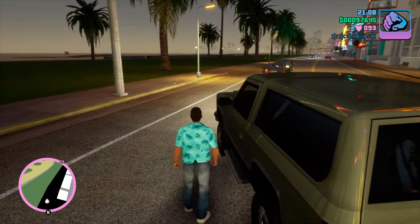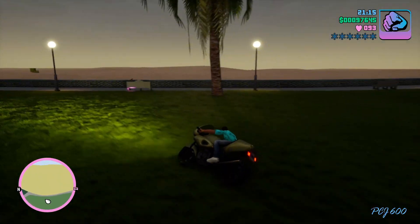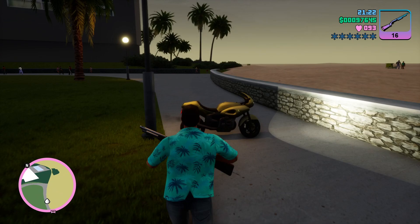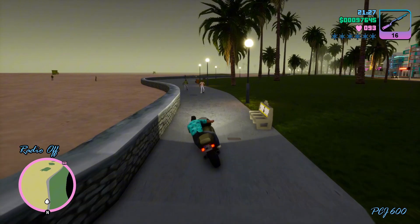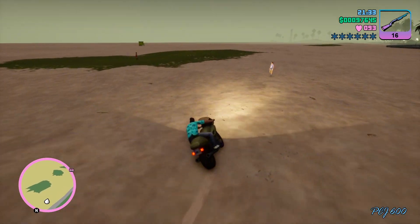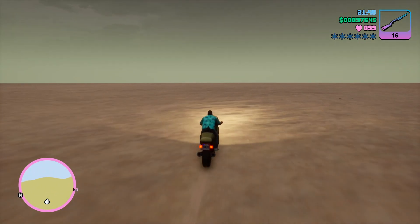Before we dive in, let me introduce APS3e — a brand new PlayStation 3 emulator based on RPCS3, the leading PS3 emulator for PC. APS3e stands apart from other PS3 emulators like ANN Station 3 and Olympus. ANN Station 3 suffers from issues such as large file sizes and a complicated installation process. On the other hand, Olympus lacks touch controls, and third-party controllers don't work properly. APS3e resolves all these issues.